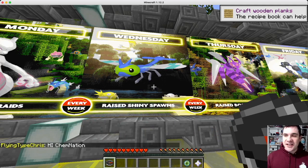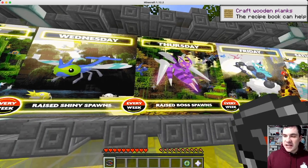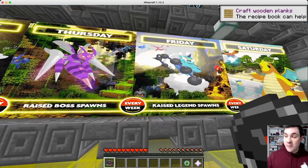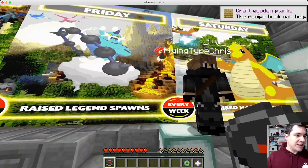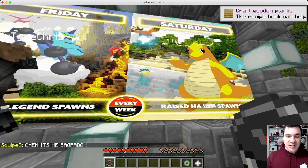Wednesday is raised shiny odds — double the chance for shinies, I think. Thursday is boss spawns. And today's Friday, so check this out: raised legends. We may actually find some legendaries here. And then Saturday we got raised hidden abilities. So here we go.